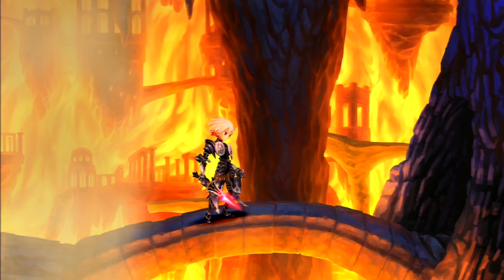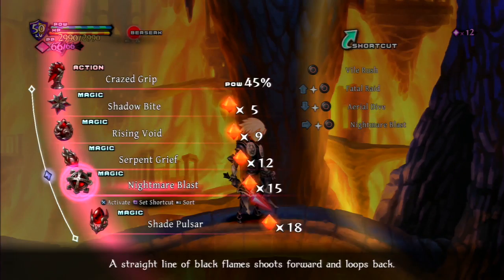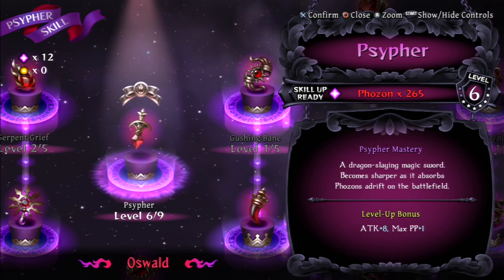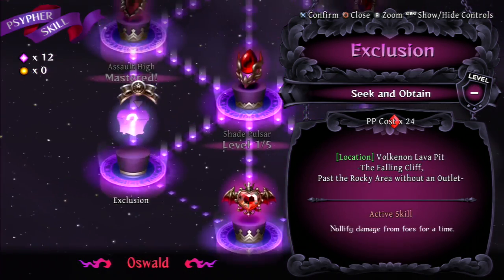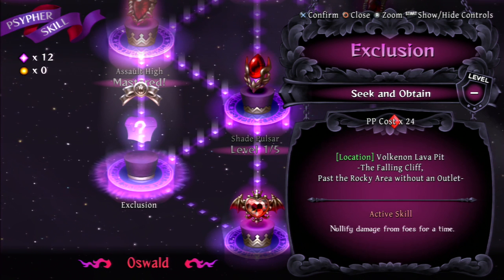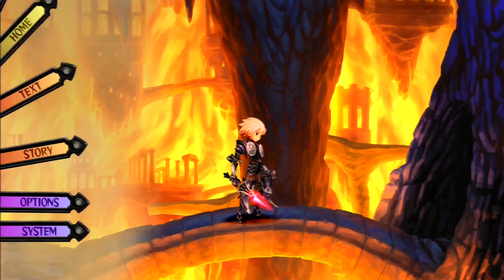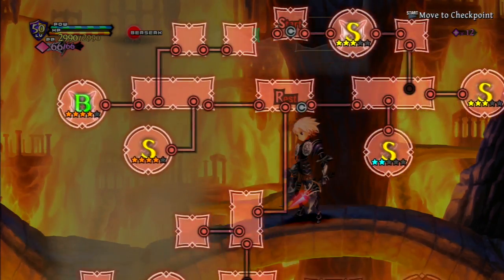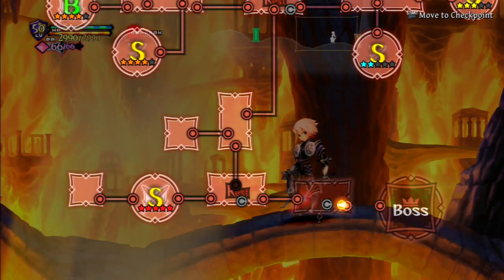We're back, right in front of the boss door, but we do need to find that hidden foe first. Let me check one more time. Okay, sound test done. So for completion, this one is 'nullify damage from foes for a time' — that would have been better as a passive. Anyway, it says 'falling cliff' so it must be either there or up there. Let's fast travel.